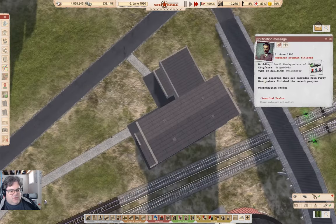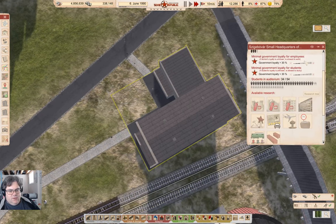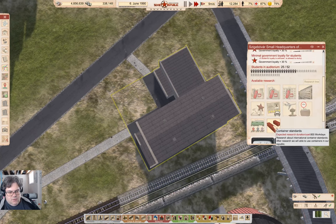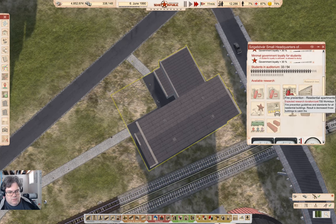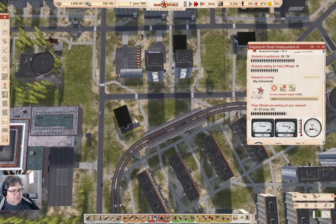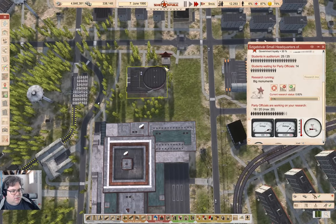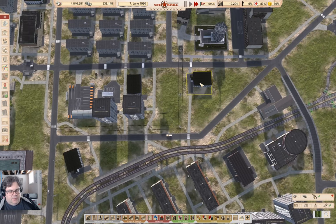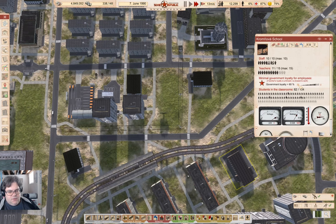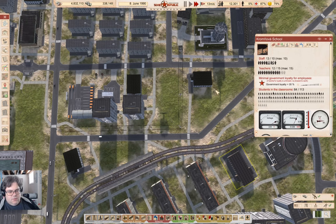Research program finished. What have we got here? We'll do big monuments. Because this is - right. For pity's sake.